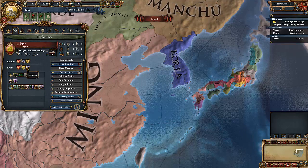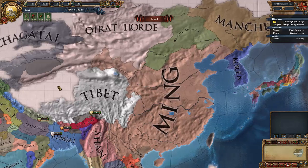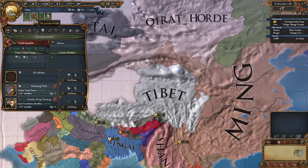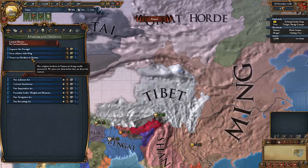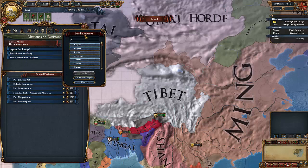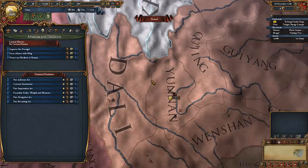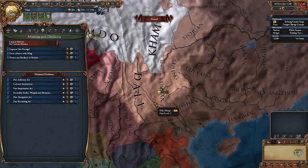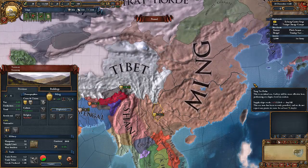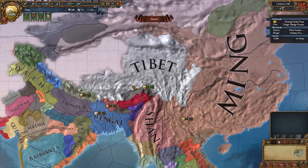Korea, Manchu and Ryukyu are Japan's targets. Another mission option is to protect our brethren in Yunnan — but unfortunately, Yunnan is owned by Ming, and Ming is somebody we really don't want to interfere with.